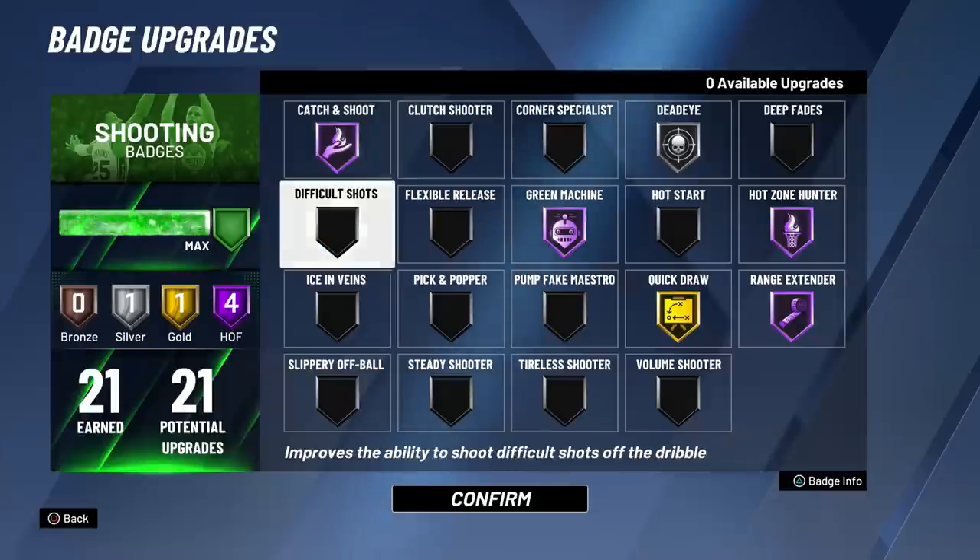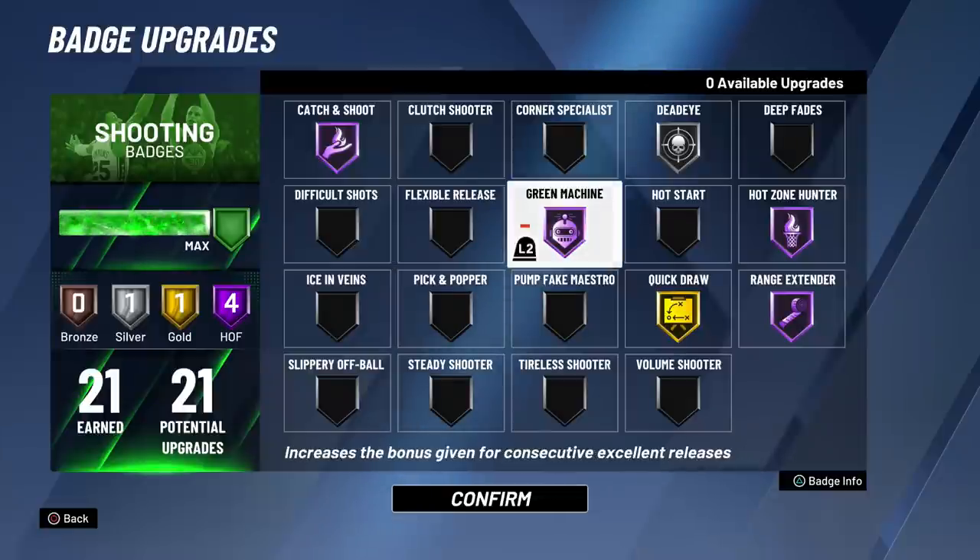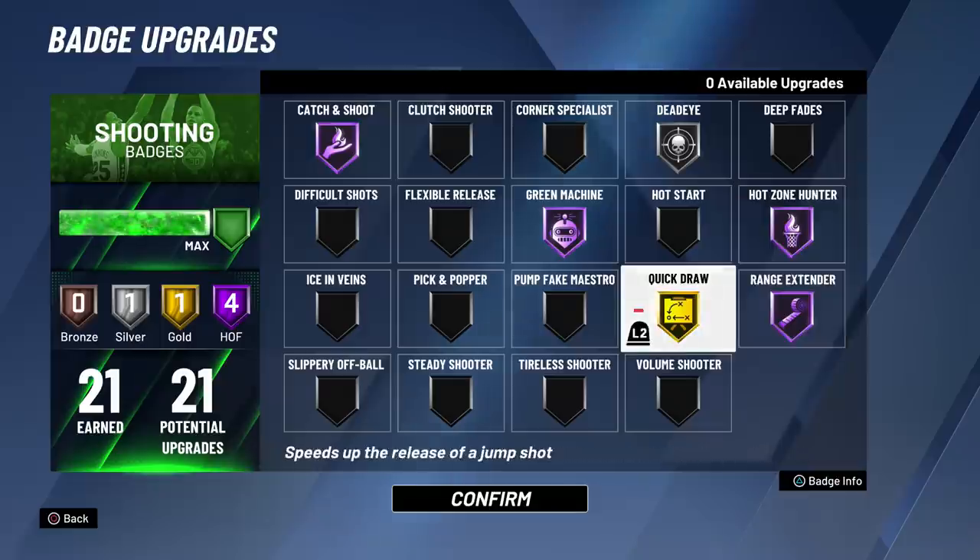This is what my badge situation looks like right now. Shooting is maxed out: Hall of Fame Catch and Shoot, Hall of Fame Green Machine, Hot Zone Hunter, Range Extender. I actually relegated Quick Draw to gold because that's what I was comfortable with on 2K17, 18, and 19 — I don't want those very quick releases. Plus I'd rather use that upgrade elsewhere, so that silver went to Deadeye. It is still useful, but I wouldn't remove my Green Machine for a Deadeye.